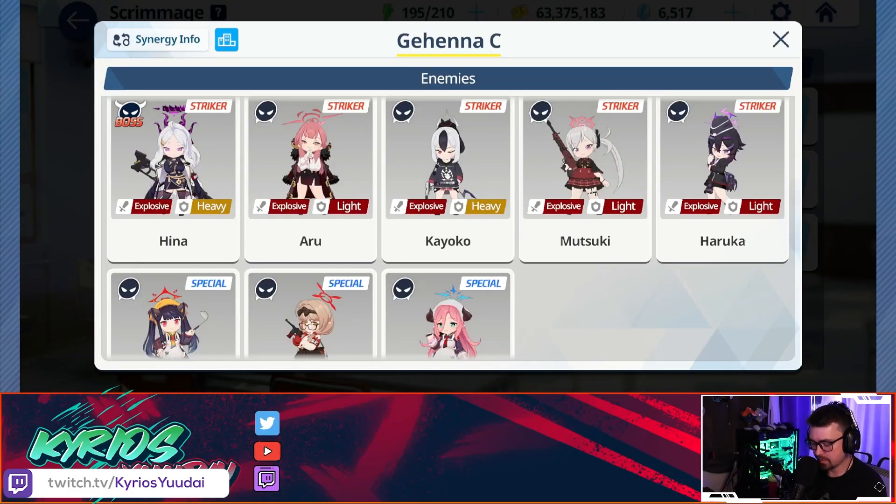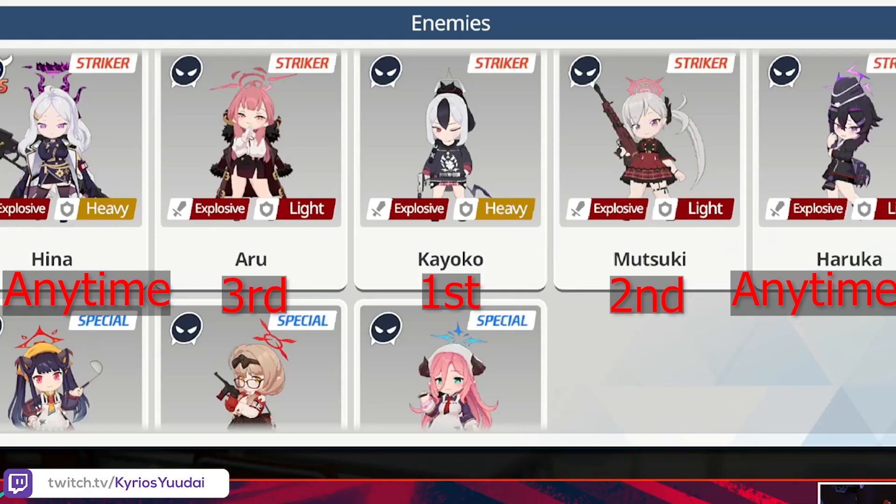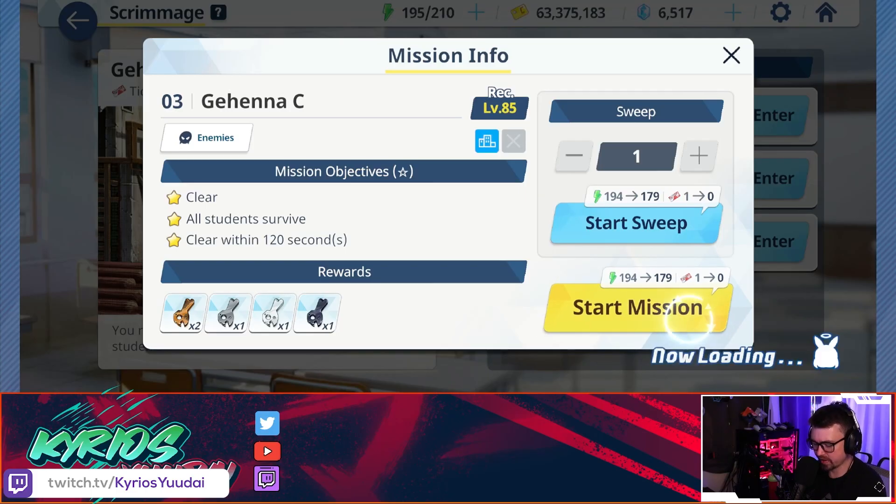Haruka should go down over time if you have good explosive damage, just constantly hitting her. If they're trying to heal the back line, Hina will probably go down last depending on how much Haruka dodges — so it'll be a combination of Hina and Haruka going down last. Now let's look at the team comp.